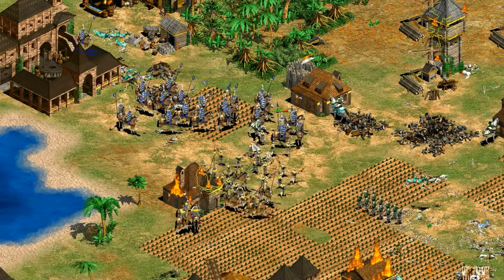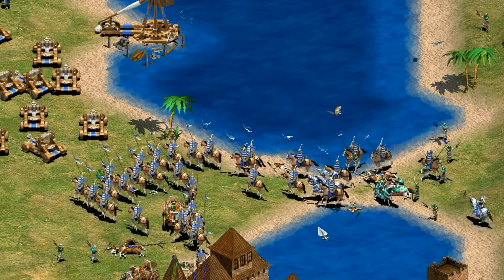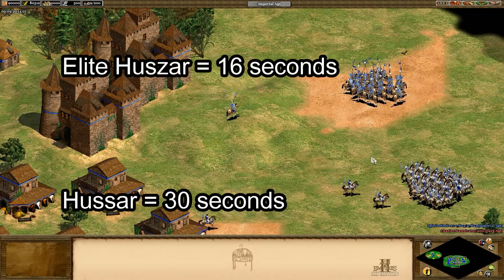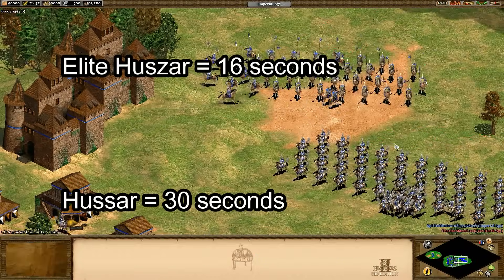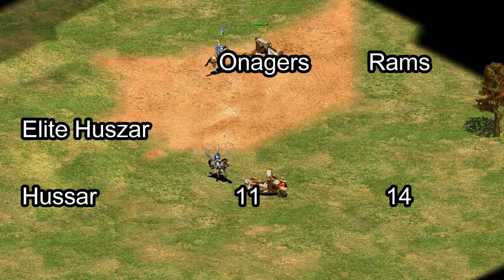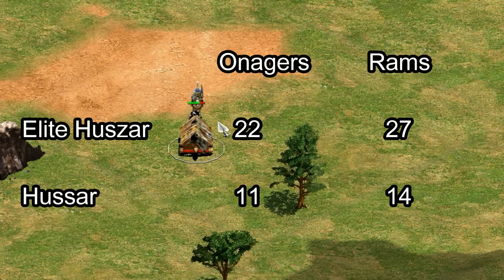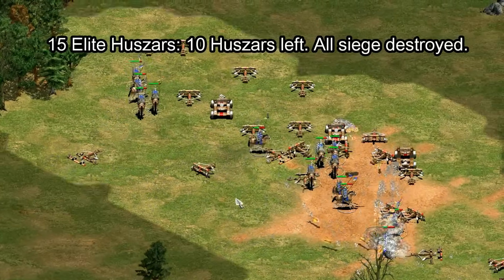You might think it's strange to have two very similar units available to the same civilization — why give the Magyars Hussars if they have a better unit anyway? The Huszar requires a castle to be built, and it's easier to spam stables than castles. This is offset by the fact that the Huszar builds in 16 seconds and the Hussar in 30 seconds, so the castle appears to work twice as fast as the stable. They also have slightly different roles: the Hussar does 11 damage against Onagers and 14 against Battering Rams, whereas the Huszar does 8 bonus damage against Onagers in addition to its higher base attack for a total of 22 damage, and 10 bonus damage against Battering Rams for a total of 27 damage per attack. The only thing that makes the Hussar considered anti-siege is its speed, whereas the elite Huszar has that same speed element with double the damage per attack.